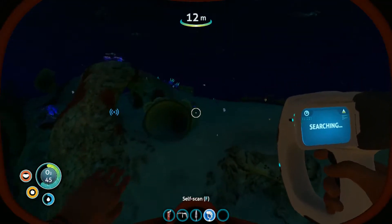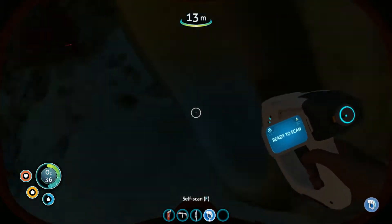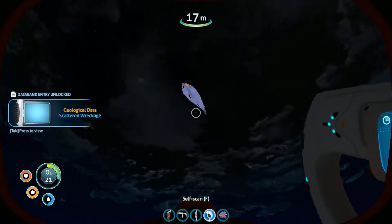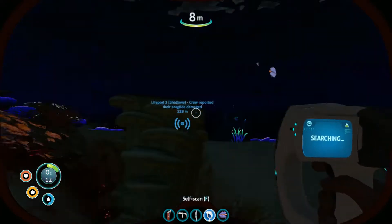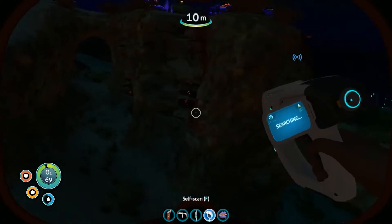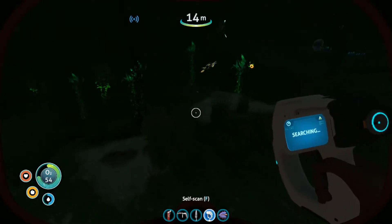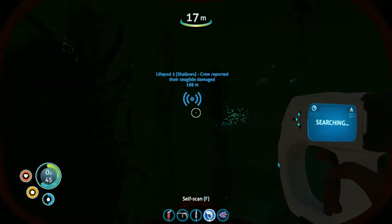We're going to go check on this life pod, and then I think we'll call the video good. Right-click to scan — that's cool, we can scan the metal salvage. I'm sure that's useful for something. To the life pod — scanning whatever we can along the way, and making sure we don't drown. That would be very lovely. It's so dark. Right-click. Right-click. Table coral — definitely not the kind of table you'd eat on, I'm guessing. This is a pretty area. There's sea glide damage — I wonder if that means they have sea glide fragments. That would be useful.